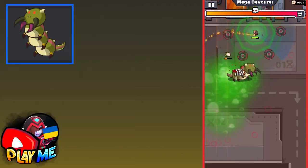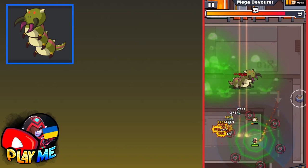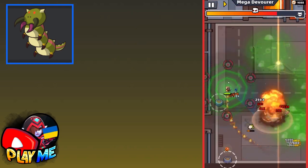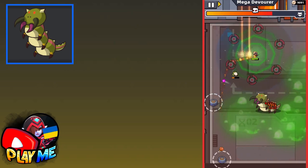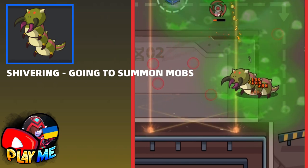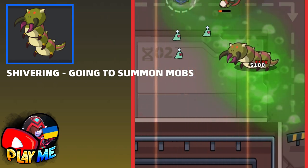Let's start! The first boss which you might have problems with, which you'll meet from the first chapter, is the Devour boss. To beat this boss is not really hard if you know what he's going to do. When he's shivering, it means he's going to summon mobs, so be ready to kill a few snails.